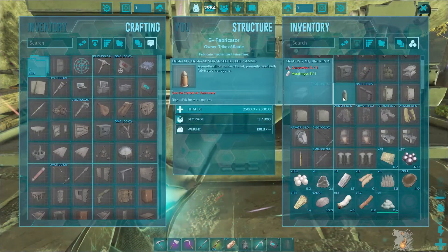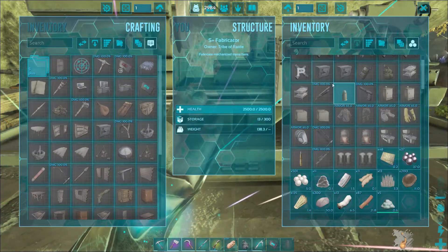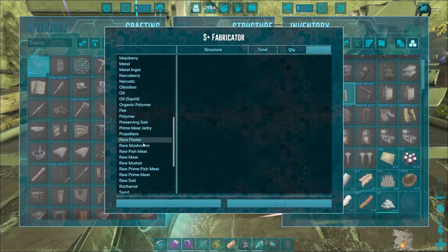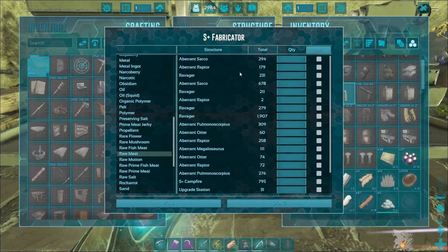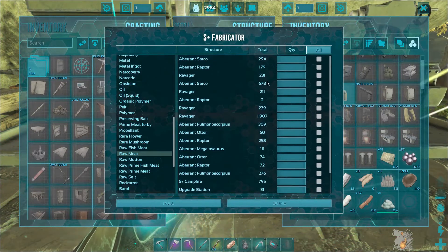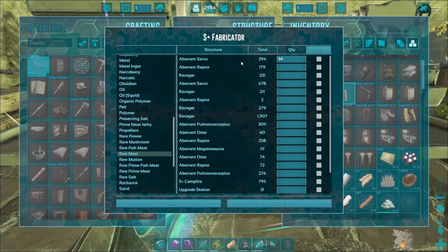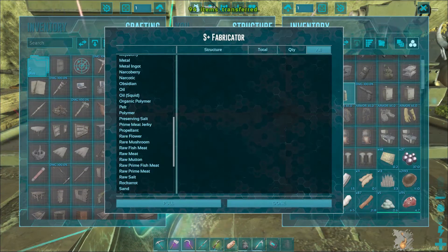Now let's say we need to pull something but we want to pull from a specific area, which works on either side. We push this cloud with the arrow, and that allows us to actually look through and select what we want. How about raw meat? I have raw meat everywhere. There's no reason to put raw meat in your fabricator, but let's say I want a specific amount — 94. We'll take 94 from our Sarko, hit pull, and now we have 94 raw meat there.